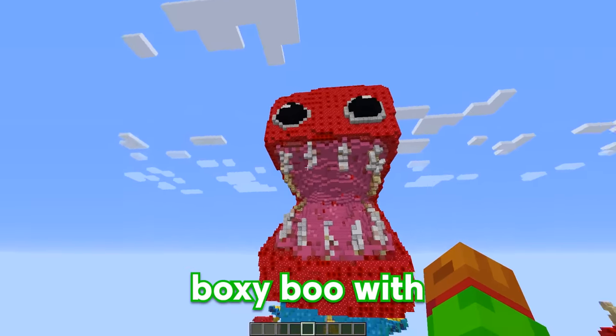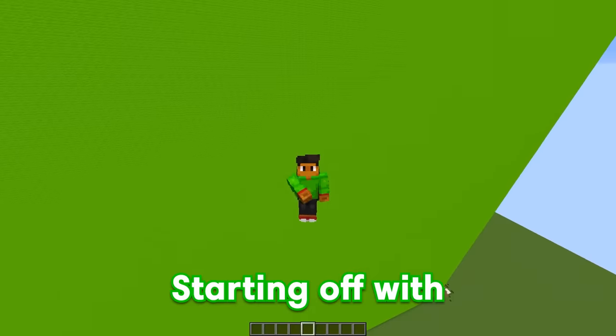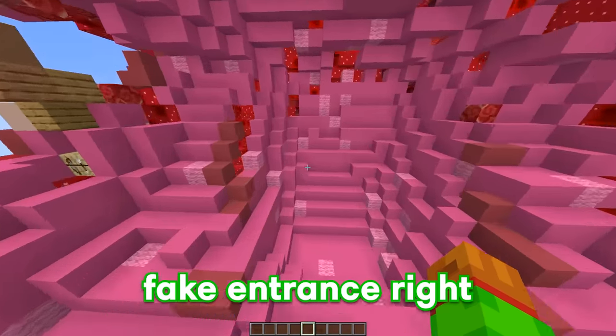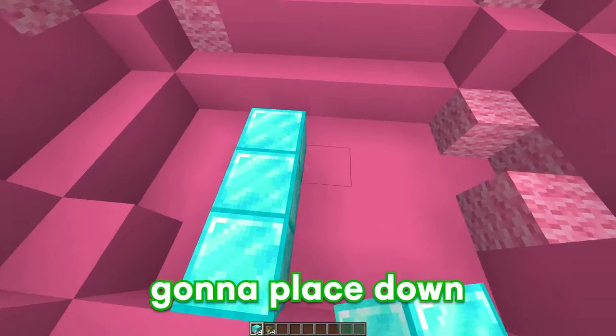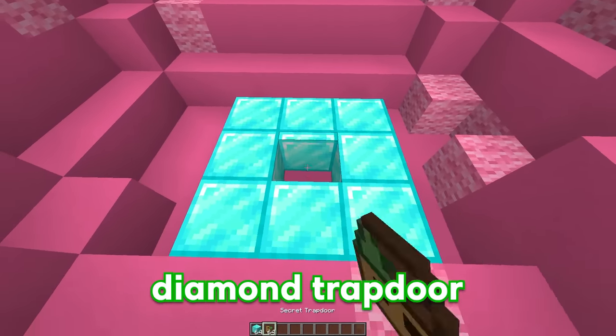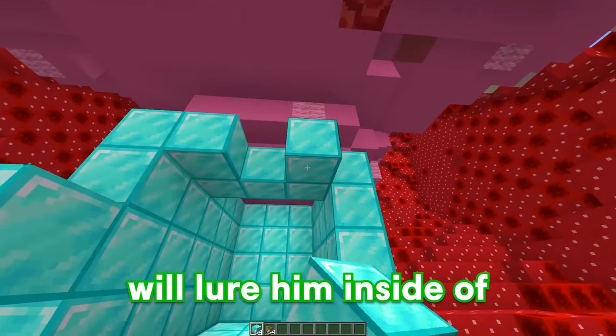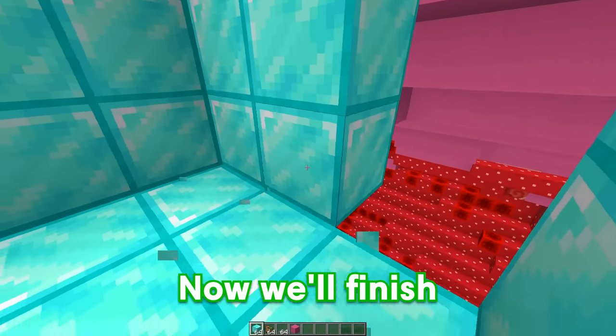But now I'm going to fill up the entire BoxyBoo with a ton of traps, starting off with the fake entrance. I have a perfect idea — we're going to put the fake entrance right inside of his mouth. First off, we're going to place down a ton of diamond blocks with the diamond trapdoor in the middle. Now we'll finish up the walls.